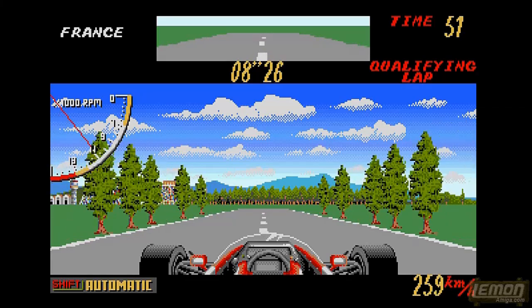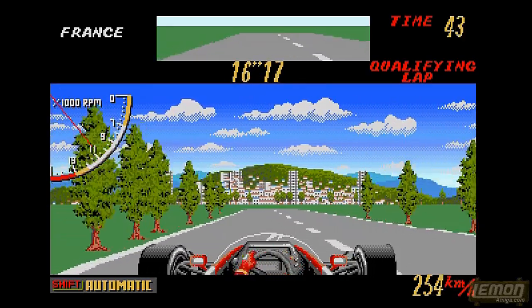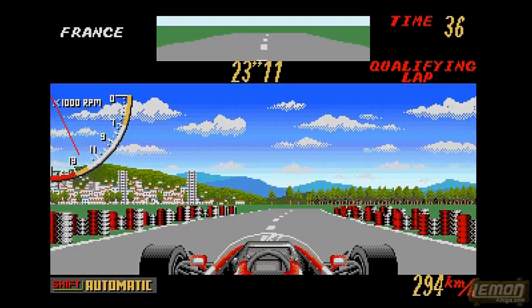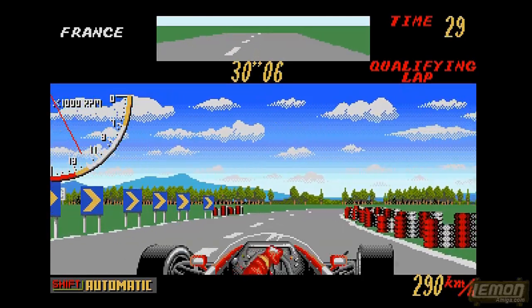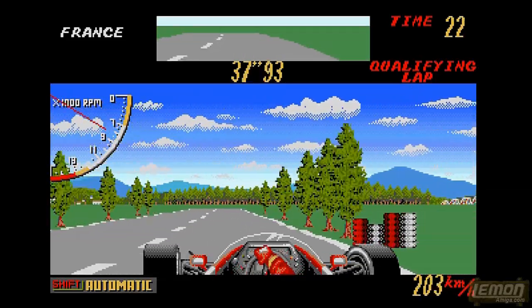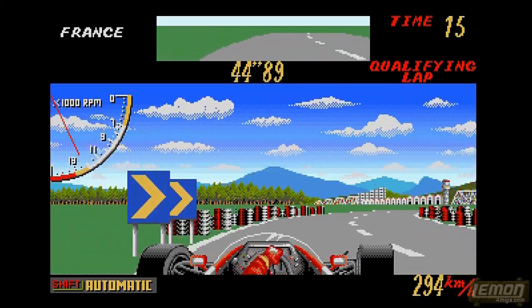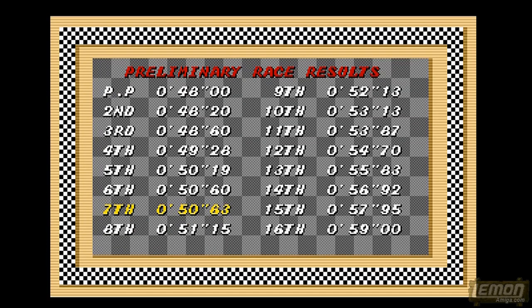The aim of Super Monaco GP is to compete on four tracks — four world circuits — the last of which is Monaco itself. Before we get there, we have to qualify on the other three, starting with France at the Paul Ricard circuit, which bears absolutely no resemblance to the actual circuit. All we have to do is keep the car pointed in a straight line, not collide with anything, and receive a qualifying time. We need to qualify in the top eight, and we've qualified seventh, so we've just about made it.